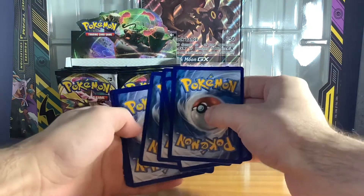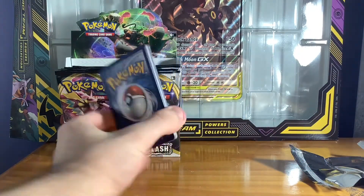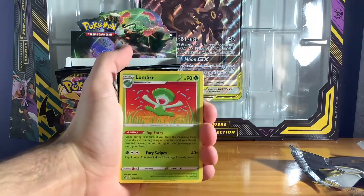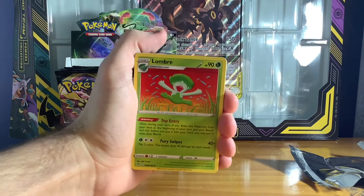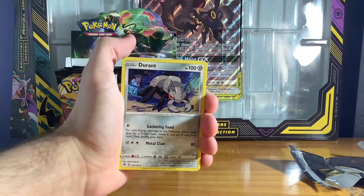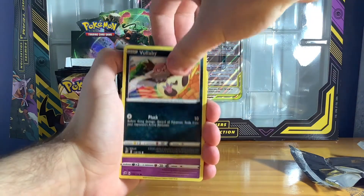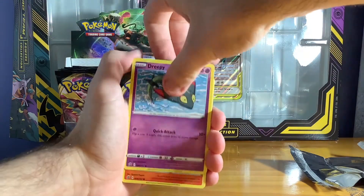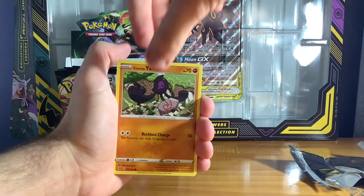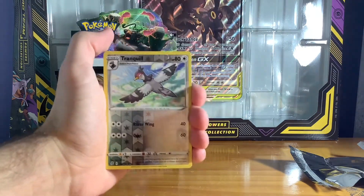Four from the back, I think we're going to get water energy next time. Lumbrae, Garlamine, Durant, Volibee, Dripee, Magma, Galarian Yamask, Seskit, and Tranquil — that's got a good shine on it.